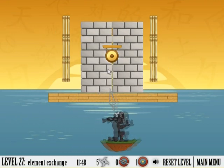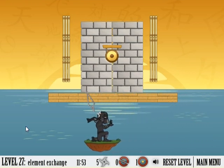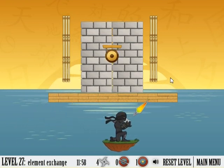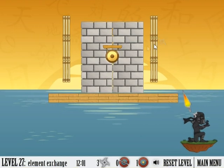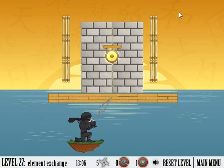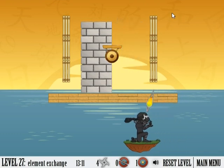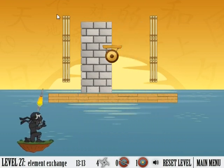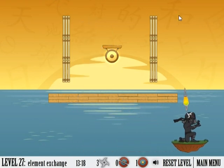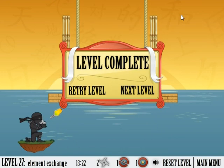A lot of people get stuck on this one because stone can't be broken through. But if you read the description — element exchange — and you kind of test around, you'll find that the wood is stone, the bamboo is wood, and the stone is bamboo. So you just want to lob it over it. Check out where my mouse is — right where that kind of O symbol is, and right below that other symbol. Those two places should help you a bit.